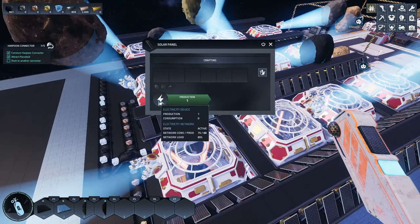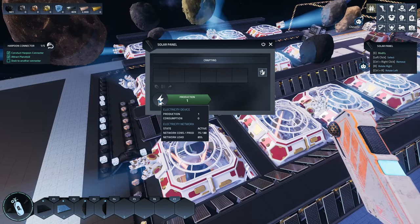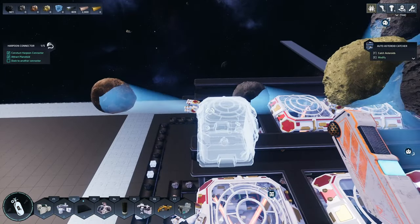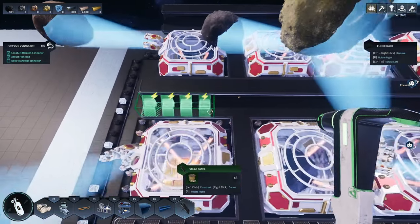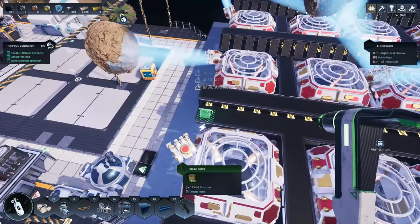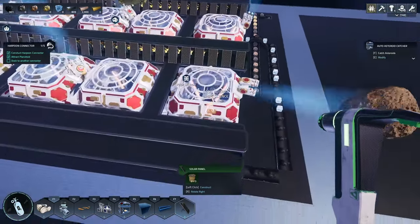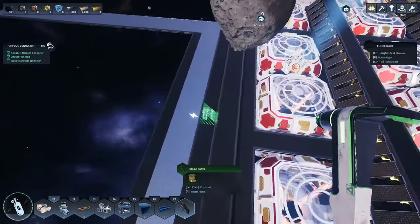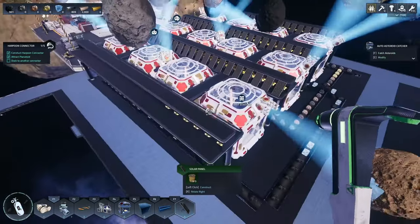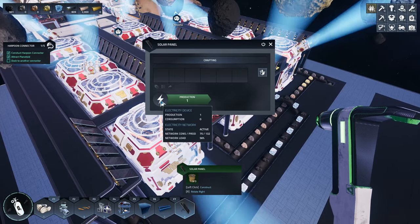If we look at the network, we're consuming 75 units of power and we can produce 88, so we will put some more down. It's pretty easy — just grab solar panels and drag them across. We've got the gold wire. We're going to run out before we fill them all, but now we're at 75 over 132, so we're using just over half the power we have available.